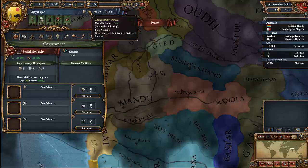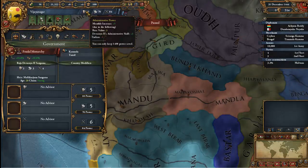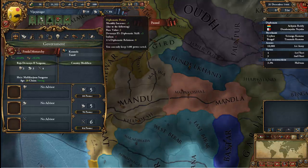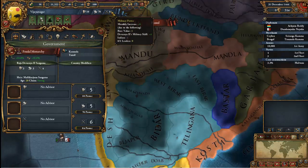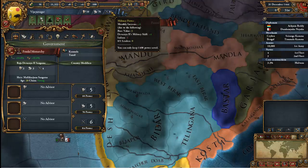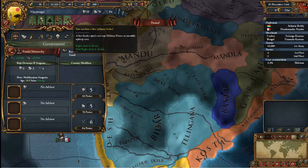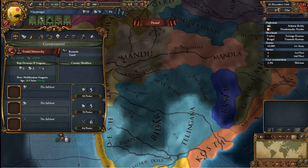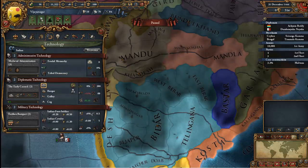The king is giving us a good amount of power per month. Administration power is good for province stuff like increasing cores. Diplomatic power is good for diplomacy. Military power you're basically only going to use to make military leaders such as generals, which you don't need to do all that often, and also for technology — but I'll talk about technology later.